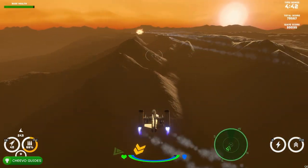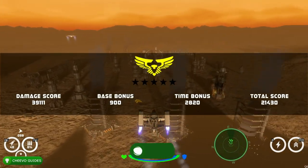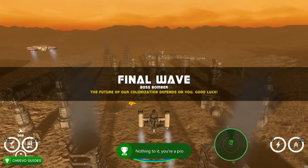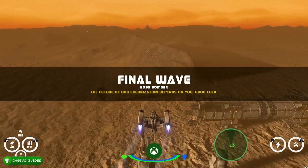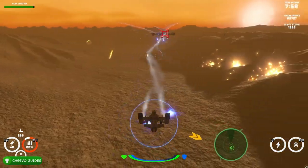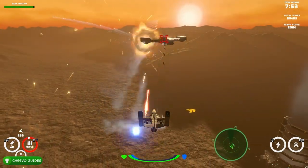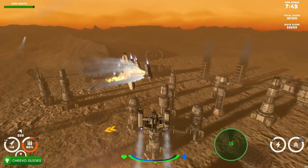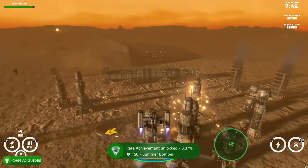After you complete wave 7 of the Taurus Processing Plant with the Banshee, you should have all of your achievements related to this mode. In total, there are four achievements related to the Banshee: one for the tutorial, one for destroying at least one dropship, one for completing wave 7, and one for destroying the boss bomber at the end. After wave 7 you'll face this boss, and after you defeat it you'll unlock that achievement.